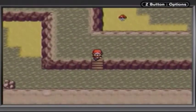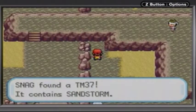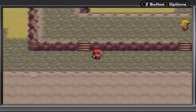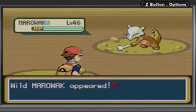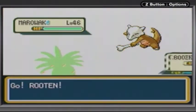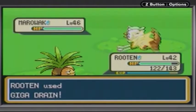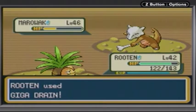Now we're gonna keep going down, and there's a whole bunch of items down here — well, two. Apparently two in my language is a whole bunch of items. TM37 Sandstorm — Sandstorm is a field-type move, kind of like Rain Dance or Sunny Day. What Sandstorm does is it damages each Pokémon unless they are Steel, Rock, or Ground type every turn. So that's something you want to be aware of — it's very good for Steel, Rock, and Ground types; everything else is just gonna get hurt by it.